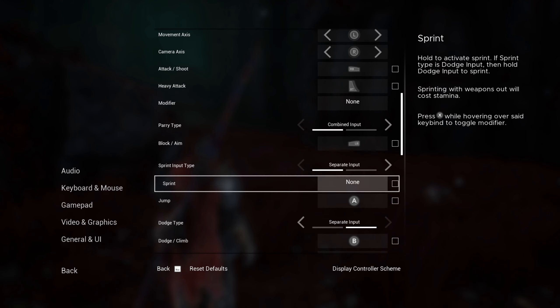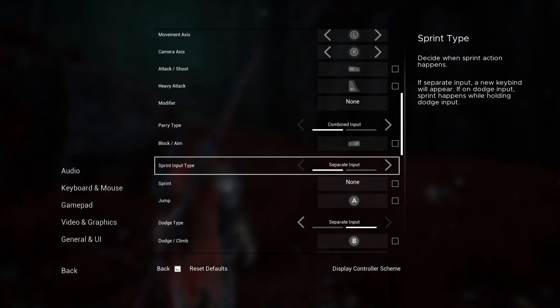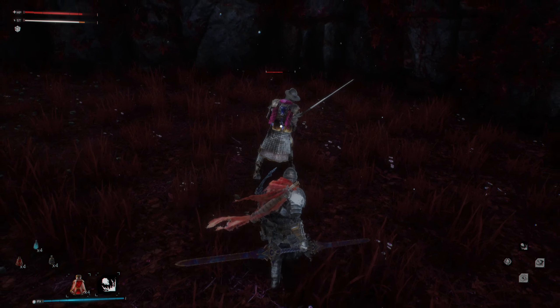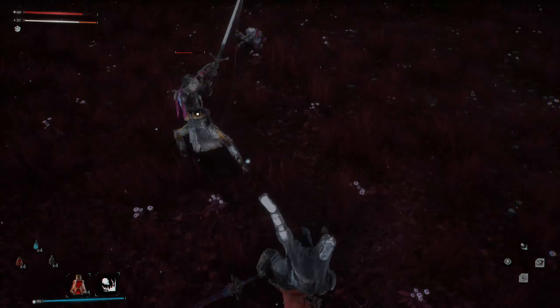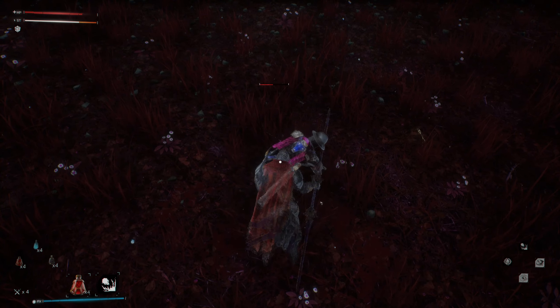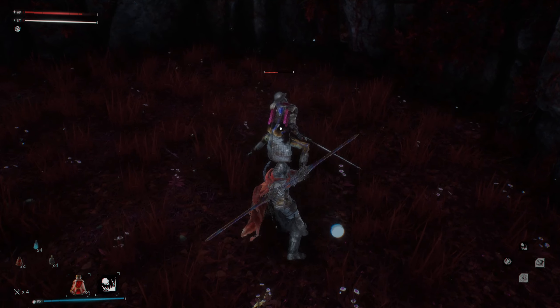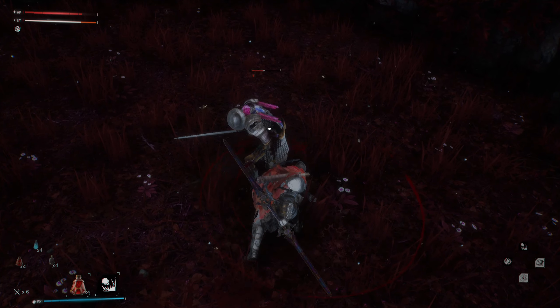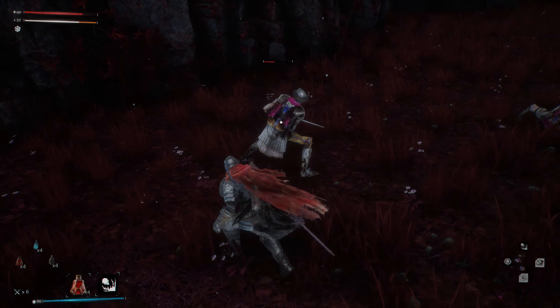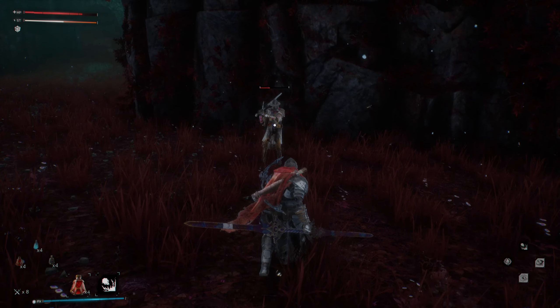They told the sprint button to go fuck itself apparently, which is weird considering they just added running attacks to the game. I just realized this control scheme has rolling with a single press of the circle button, and that actually makes this game into freaking Dark Souls — with the iframes. You can have different inputs for rolling or just dashing, and this does feel kinda nice, not gonna lie.